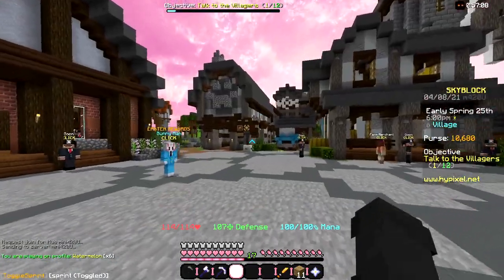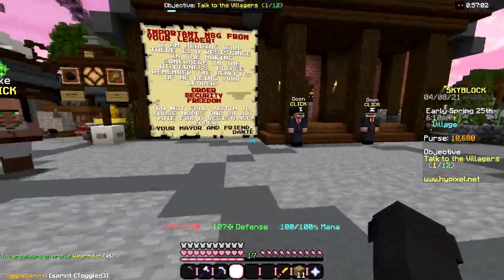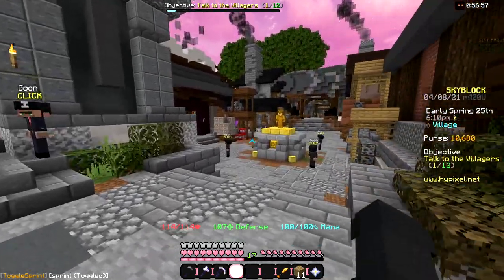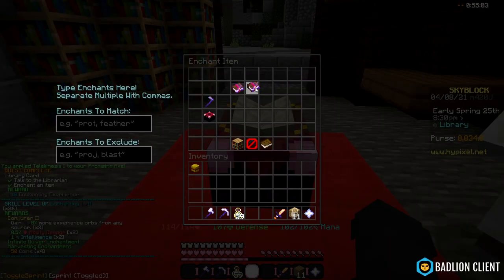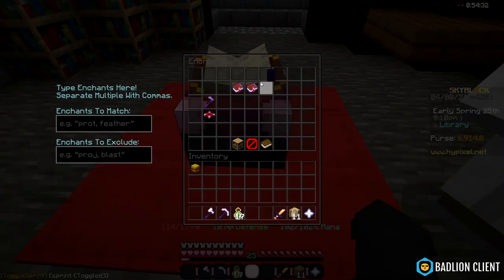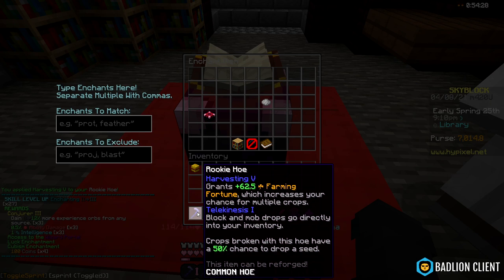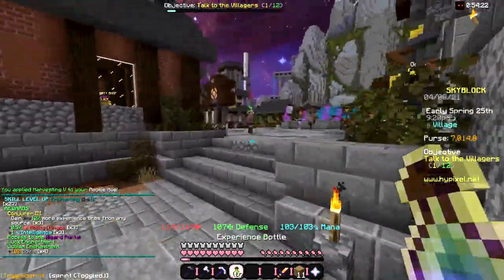So my next plan: I do need to get money for talismans and stuff. What I'm going to have to do is with my rookie hoe, I'm going to enchant it — telekinesis. I'm getting enchanting 2. Harvesting 5 is 25 levels, so I probably need to buy another harvest stack. Now I can get harvesting 5. The harvesting 5 will grant 62.5 farming fortune, so I'll get a lot more crops with this.